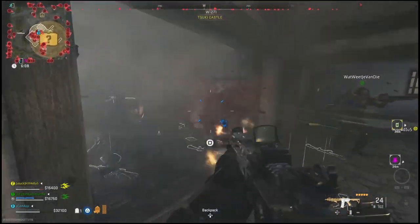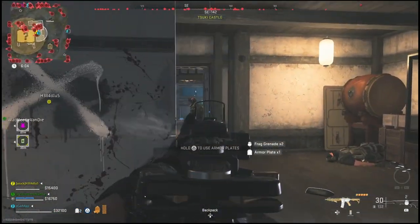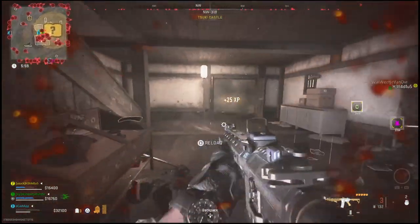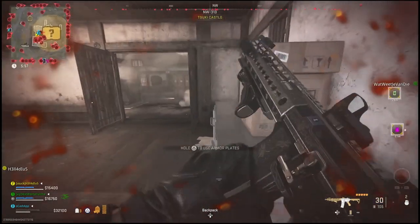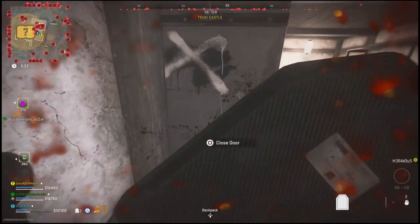Once you've gotten that, go ahead and extract the intel which will be located in the dumpster. This intel will count as a key in the new season, so once you extract and you go into the island, you will be able to equip that document as a key for this new mission.